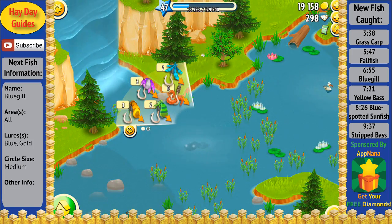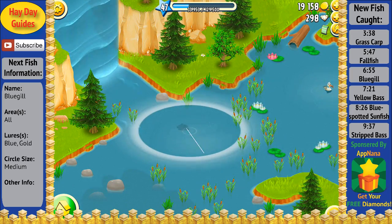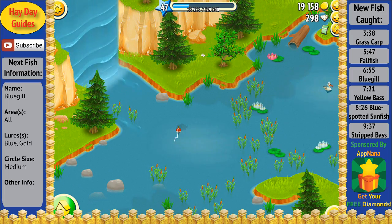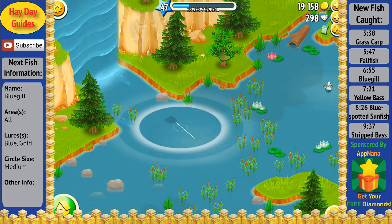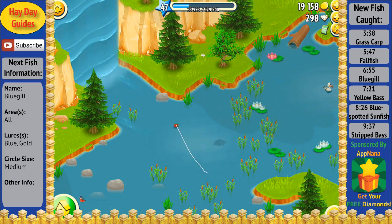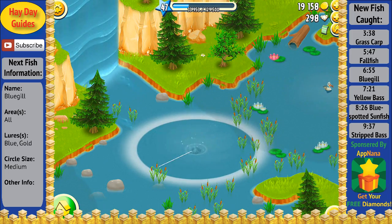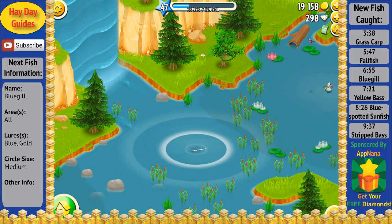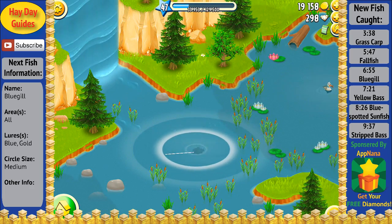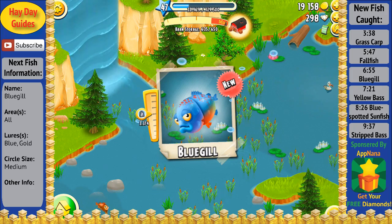I'm going to go ahead and speed the video up again as I continue to try to catch some more fish with the blue lure. We've got a small circle here with a blue lure, and these fish definitely do get a lot harder to catch as they fight quite a bit. We've got another small circle here, and we have another nice fish that really wants to fight. Sometimes it can be a pain trying to catch all these fish, but it looks like we got another fish on the line which almost gets away, of course. Just stick with it, and there we go. We've got another new fish, which is the Bluegill.